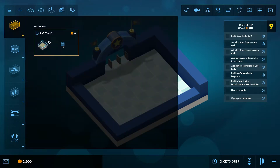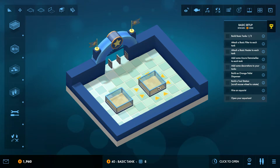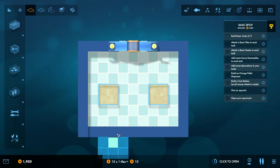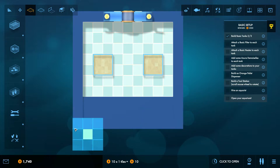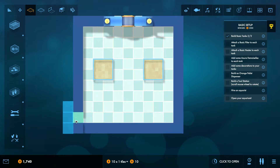Over here we need to build two, and this is a very small area but in time we will actually unlock more space — and this is actually one of the objectives we have to do. We can make our space larger. Like this, see. So in time we will have a nice large aquarium.